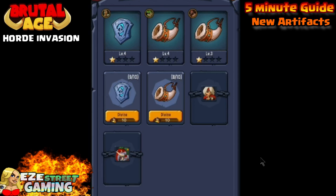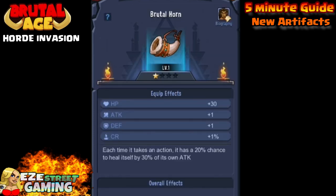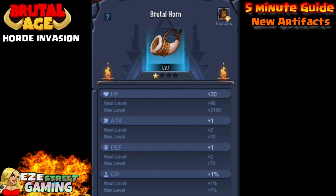Here's what I've got: one Brutal Pendant and two Brutal Horns. At level 1, the Brutal Horn gives you 30 extra hit points, plus 1 attack, plus 1 defense, and 1% critical rate. Each time you take an action it has a 20% chance to heal itself by 30%. If you upgrade from level 1 to 2, hit points go up to 60, attack goes from 1 to 2, plus 2 defense — you can see all the stats in your game interface.